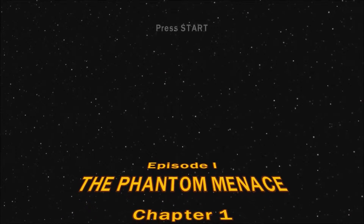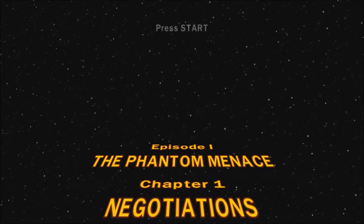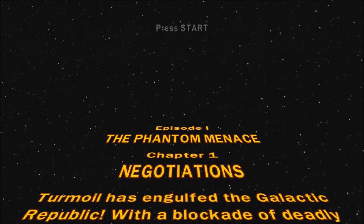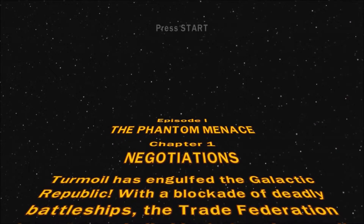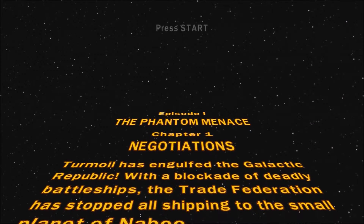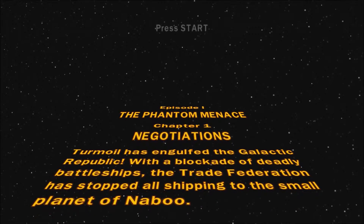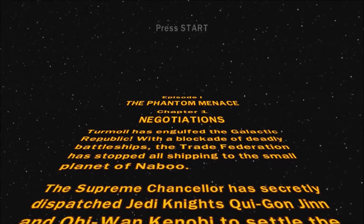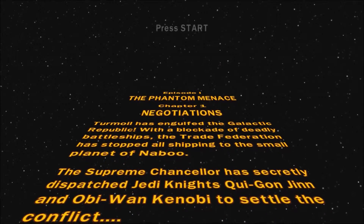Episode One: The Phantom Menace. Chapter One: Negotiations. Turmoil has engulfed the Galactic Republic. With the blockade of deadly battleships, the Trade Federation has stopped all shipping to the small planet of Naboo. The Supreme Chancellor has secretly dispatched Jedi Knights Qui-Gon Jinn and Obi-Wan Kenobi to settle the conflict.